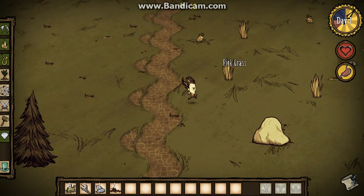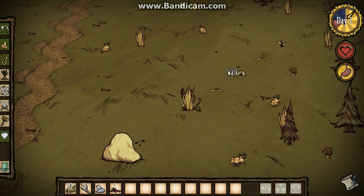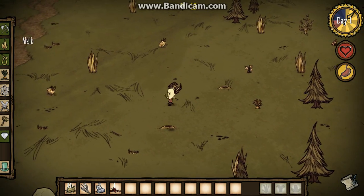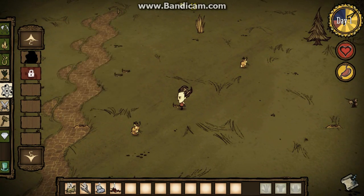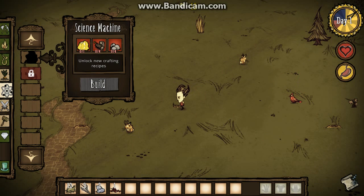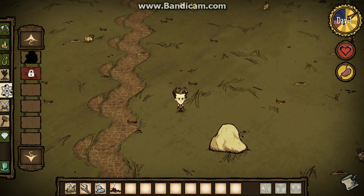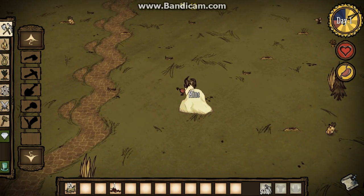That's a boulder, but we need to make a pickaxe before we can attack that and get its resources out. It's a very tech-tree game. The sort of starting objective is to make a science machine, and that will unlock extra recipes of crafting for you. But to do that we need a pickaxe.